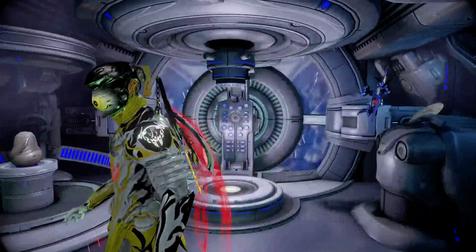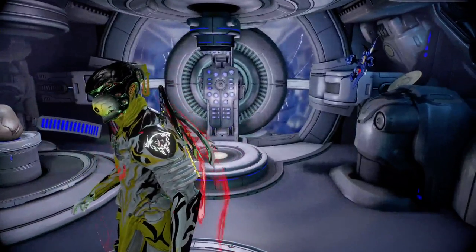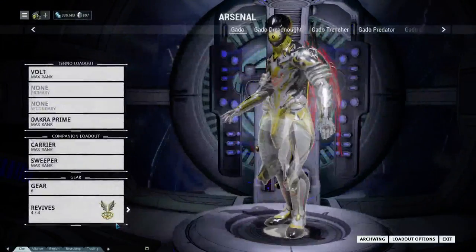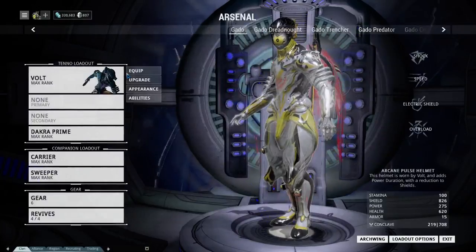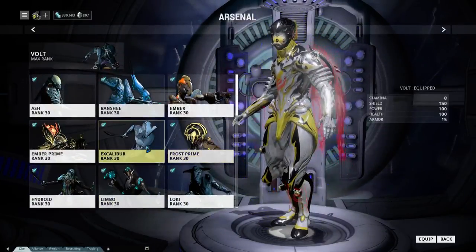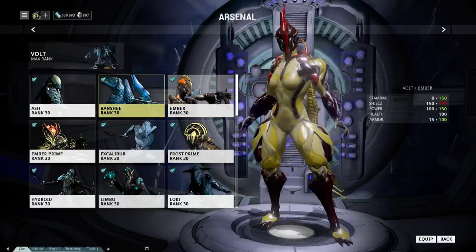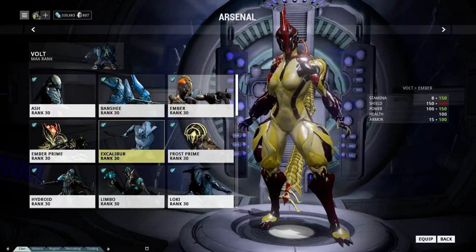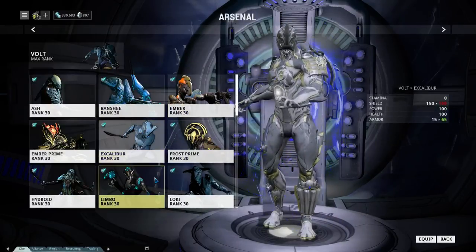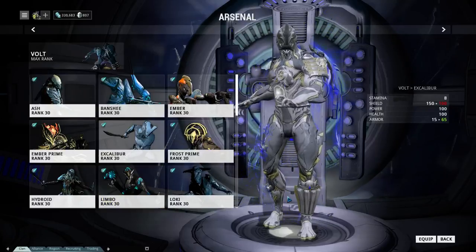That's all the stuff to do with the actual Warframes themselves — it's mostly cosmetic options outside of what your abilities and stats are. For the majority of Warframes that are not Primes, you get them by fighting bosses. Bosses have a random chance to drop one of the three parts. You get three parts, buy a blueprint from the market, combine all of them, and you have a Warframe.